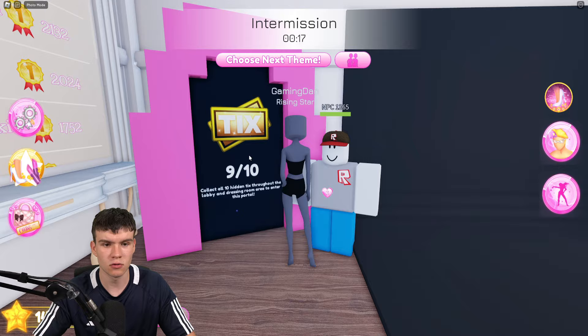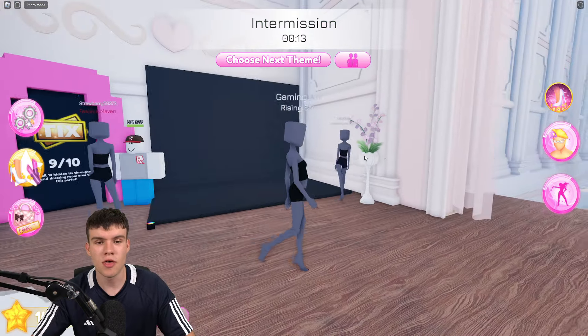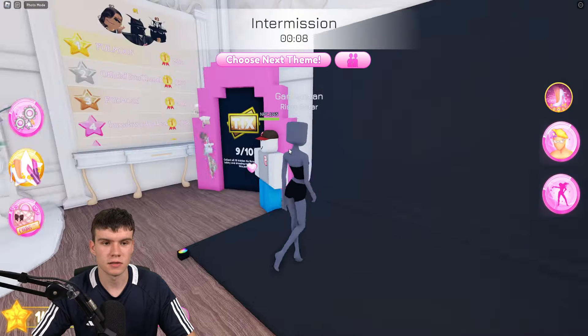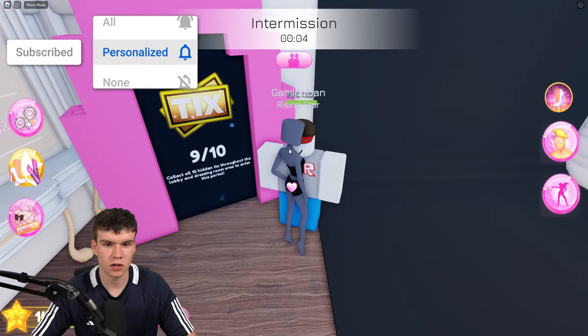First things first, what you need to do is find all 10 ticks. I've got a video showing how to do that. Then you need to come here in the lobby and go through this portal. There are pretty much five different tokens and badges that you need to get, and in order to get them you need to complete the quests through this portal.